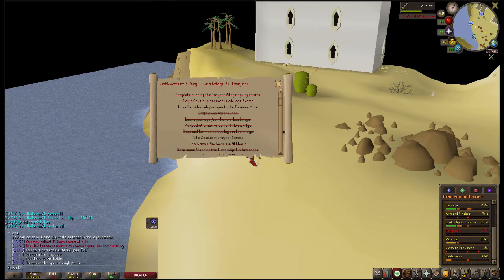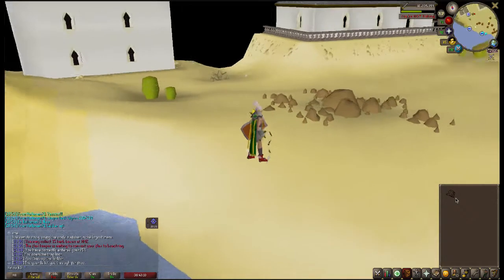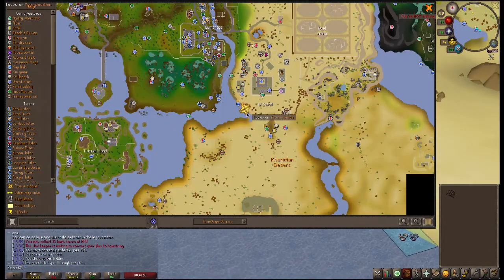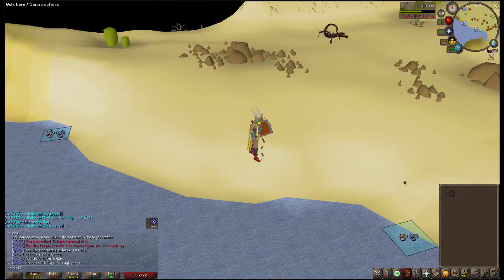Catch some anchovies in Alcorid. You will need level 15 fishing and a small fishing net. Then come right here in Alcorid and fish until you get anchovies.